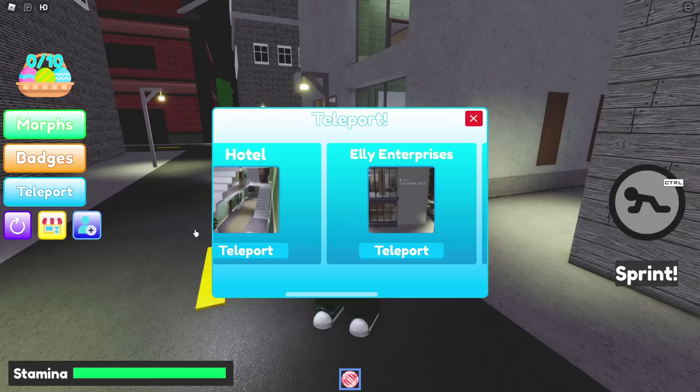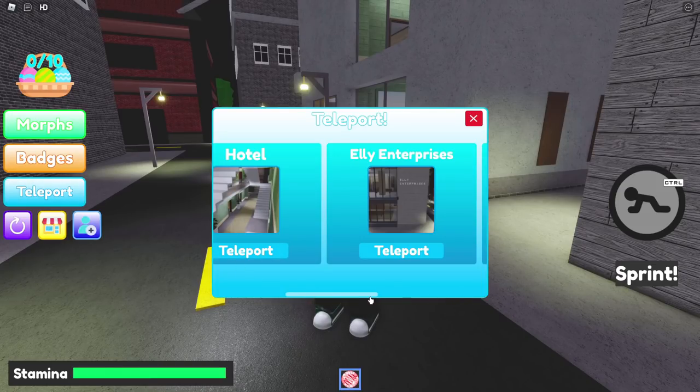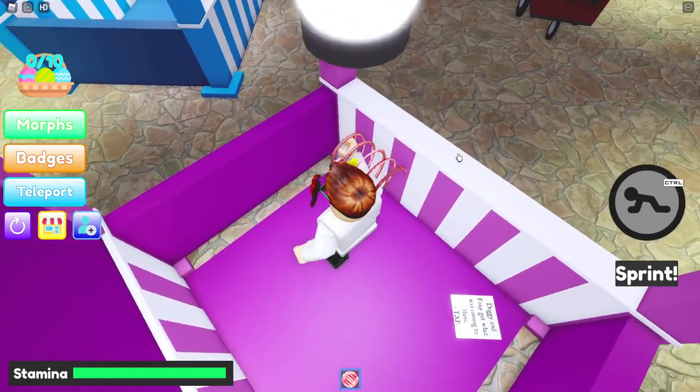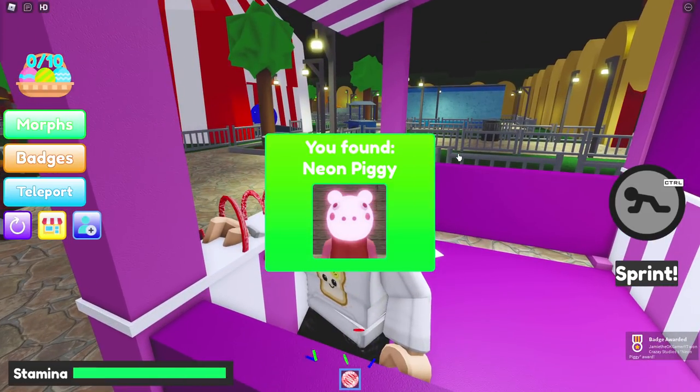Moving on to Neon Piggy. Once again go back to the carnival. Run inside the carnival, hop on over here, and boom — look it, right here. Neon Piggy. Thank you so much.